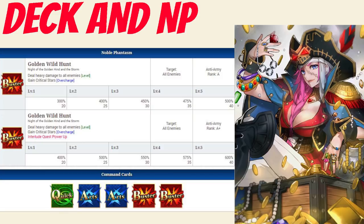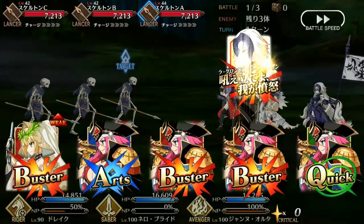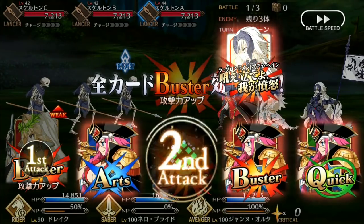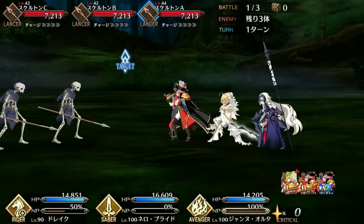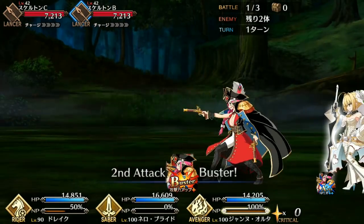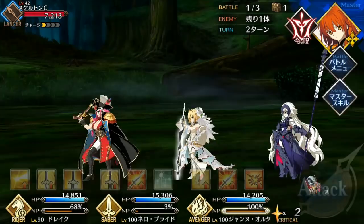While Drake does have fairly low stats, you shouldn't immediately write her off. As I always say, a Servant is defined by their skills, and in that regard Drake fares a lot better. All of her skills are geared toward making sure she can Noble Phantasm fast and often.